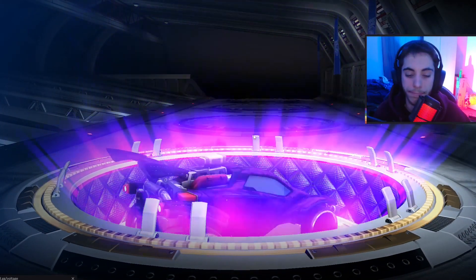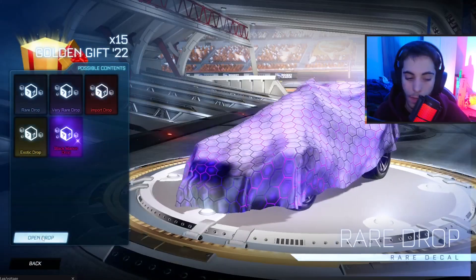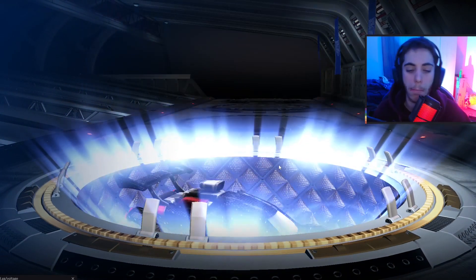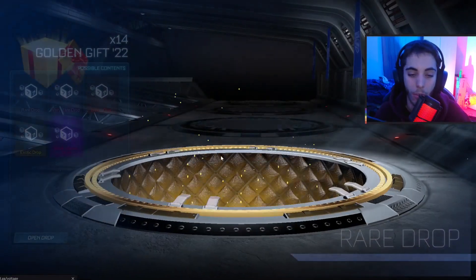Black Market. A Glorifier — okay, so you can get a Glorifier from these as well. I think that's one that comes with all the crates from every event. Rare — a pair of Clodhopper wheels. They're actually the most horrible wheel.